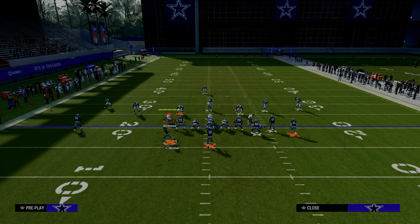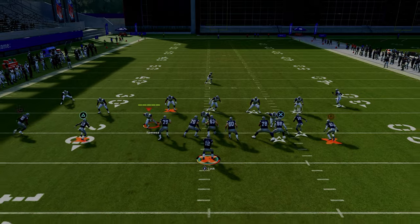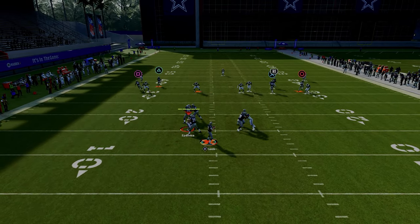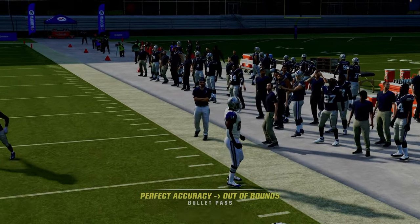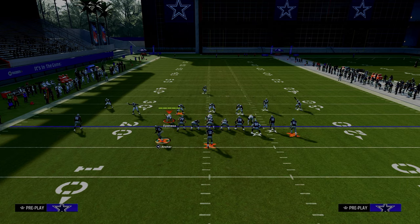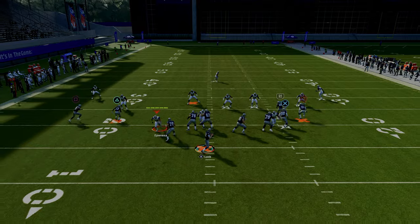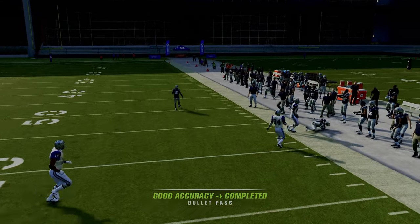The setup is the same here — put the running back on a streak, the tight end on a streak, and use a slot apprentice corner route to the slot receiver. Against cover three, even though that curl flat defender is over there, you're actually able to free form that to the sideline. The right side is just absolutely lethal at attacking the sidelines, and you also have some good concepts on the left.